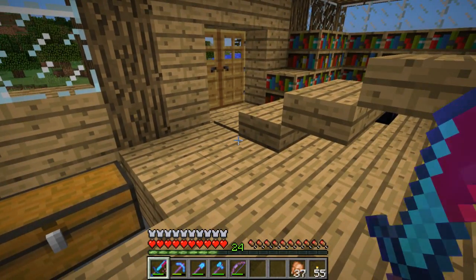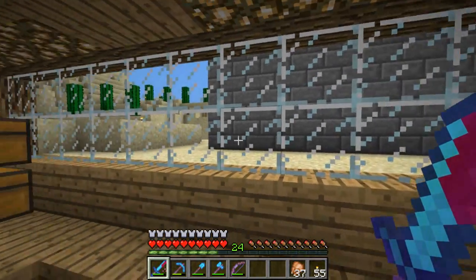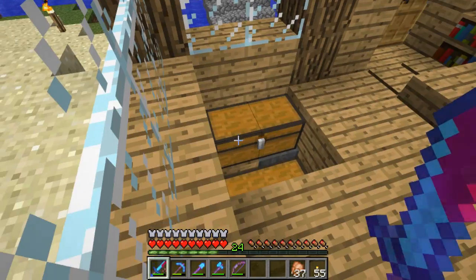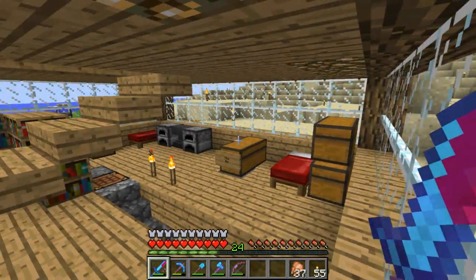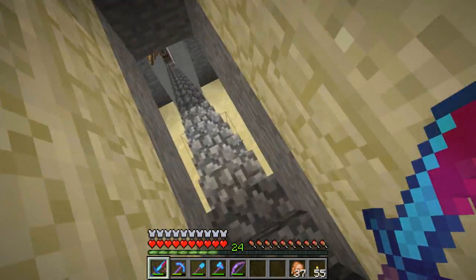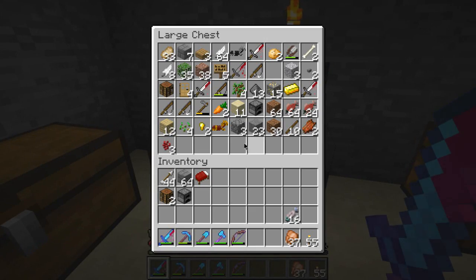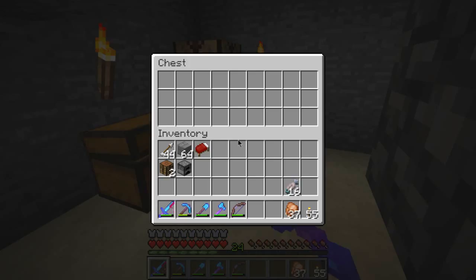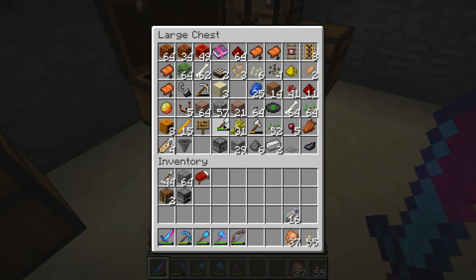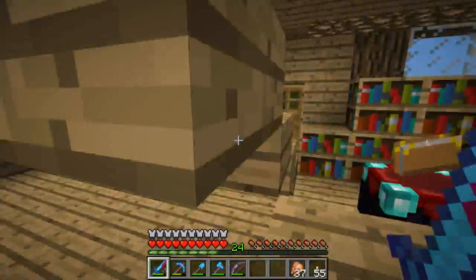Hey, what's up everybody and welcome back to another episode of DOOMCRAFT. In this episode we are going to build our own house finally. I have some magma blocks so I'd like to implement those somehow into my build, but first I'm going to show you the building site.